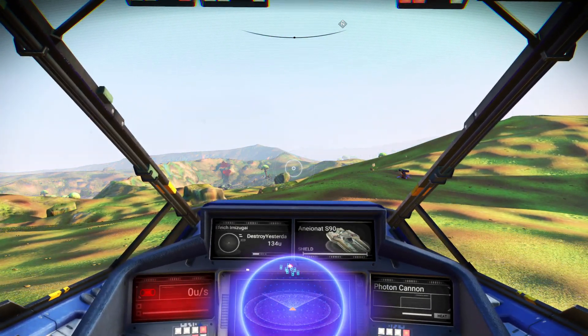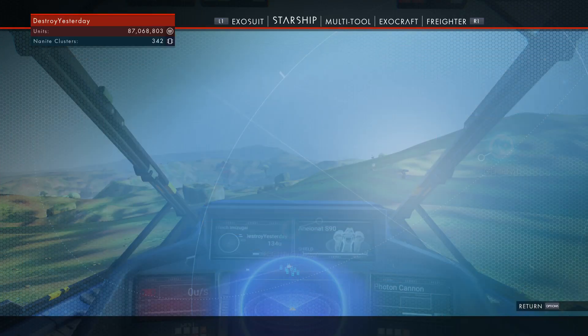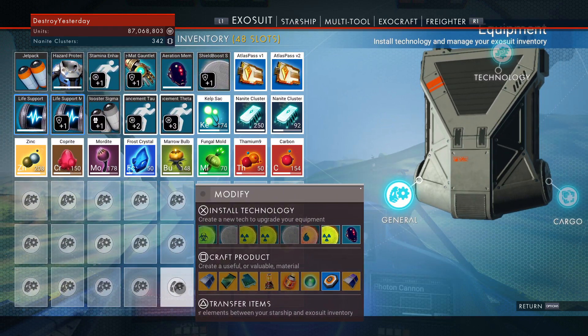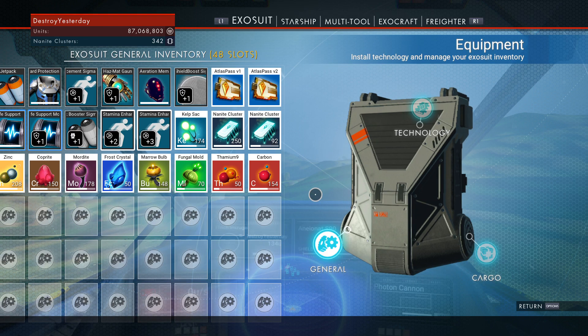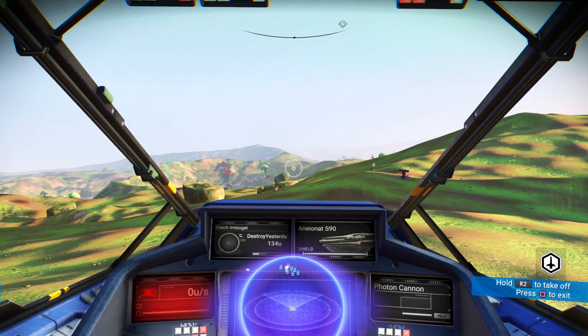Before you get out of your ship, make sure you have room in your exosuit to collect elements. You do not want to go out there and realize you only have two slots, forcing you to manage your inventory in the middle of the hazardous environment. That causes your protection to go down without you even being useful on the planet, so make sure you have room before you get out.